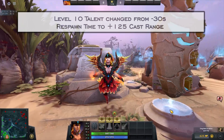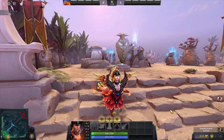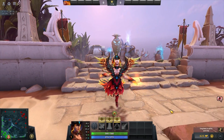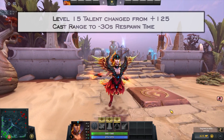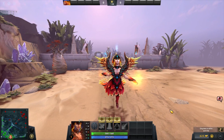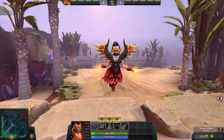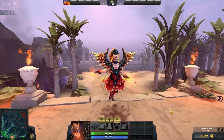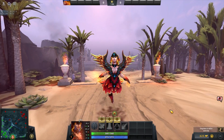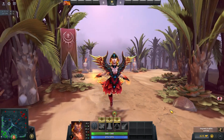Lina: this is a nerf to the hero but not as big as some might think. It makes her stronger if played correctly at early levels, and you can now get the LSA damage on top of the minus respawn later, which was previously impossible. Combined with roaming being nerfed she may feel less threatened in early levels. I feel like this is more of a power curve change rather than a straight-up nerf, but only time will tell.